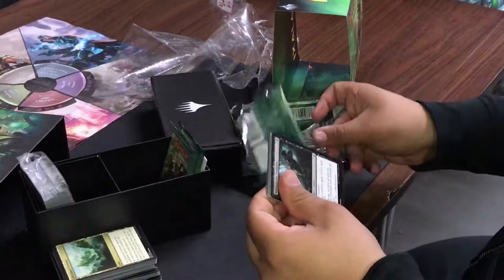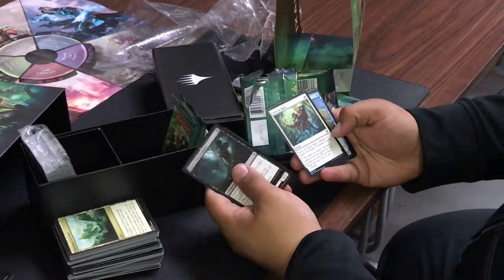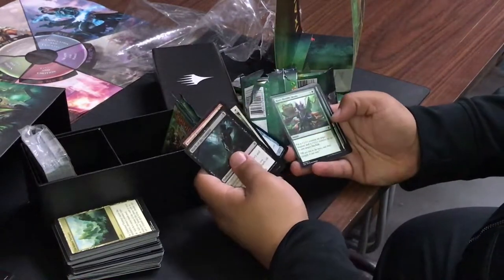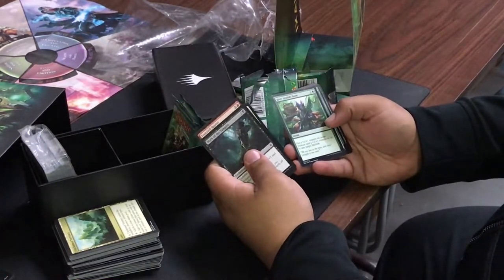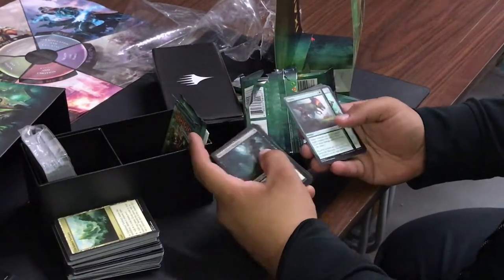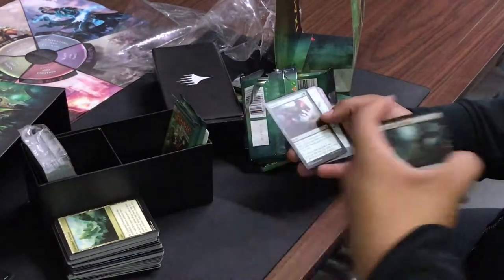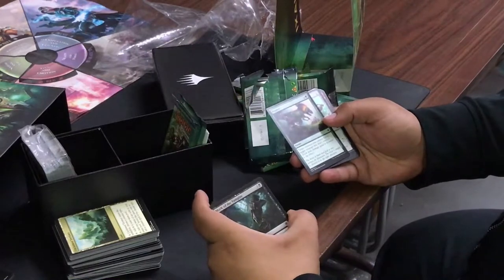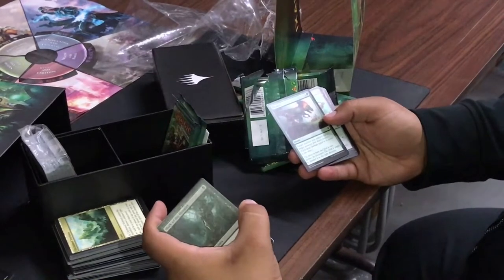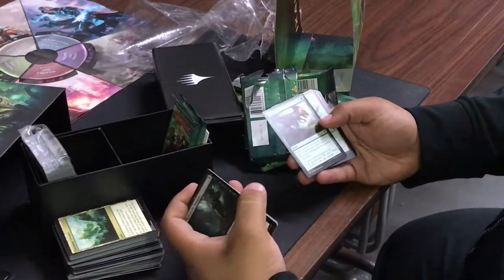Mark of the Vampire, Raptor — this is what I'd run for the white portion of the deck for all the support it provides. Another counter. Pounce: target creature you control fights another target creature — each deals damage equal to its power to the other. It's basically how you get rid of an annoying blocker before combat.